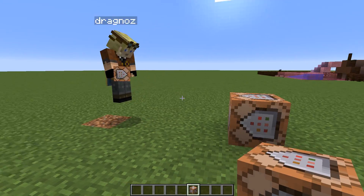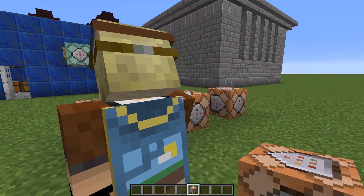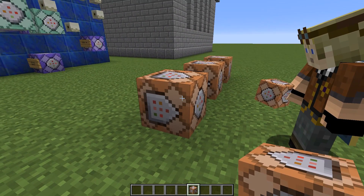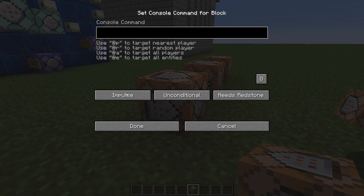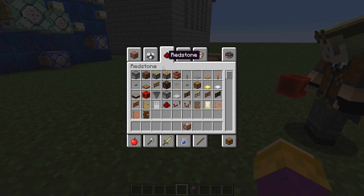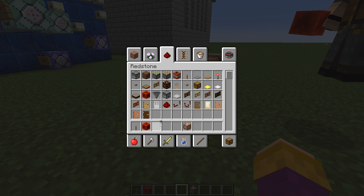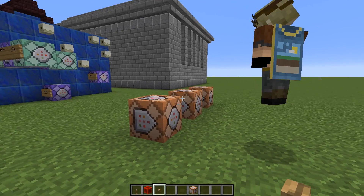We now have three types of command blocks. First of all, we have the impulse command block, which acts exactly the same as a normal command block did before. You'll see we've got a button that says impulse, then chain, then repeat. The impulse one waits for a redstone signal — that could be a button, dropping a redstone block on it, a piston being pushed into it, a lever, or a pressure plate. Any output that gives a redstone signal can activate it.